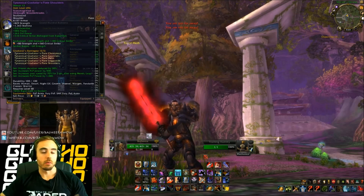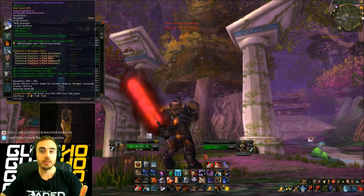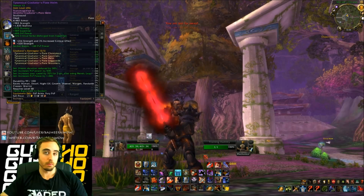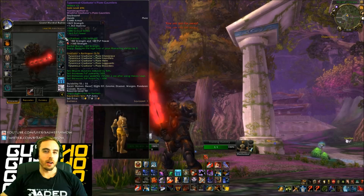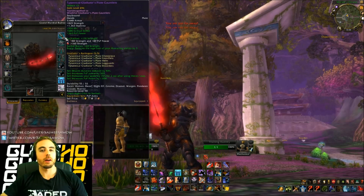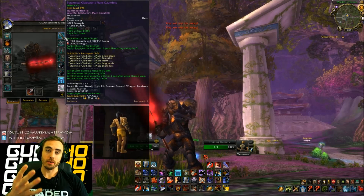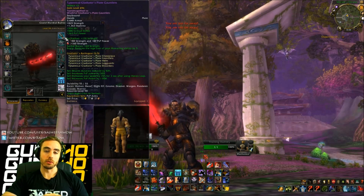In terms of what other secondary stat you want: some people will go for a full crit build and in their yellows put 320 critical strike chance, leaving their reds to be 80 strength and 160 critical strike chance. I'm sticking with strength, so all of my reds and prismatics will be pure strength, all of my yellows will be 80 strength and 160 crit. For blues, I put 80 strength and 80 PvP power in there for now — you could experiment with some hit or reforge for a little extra crit.